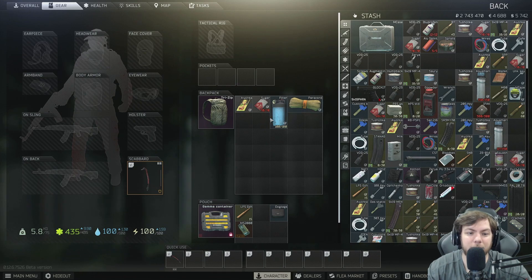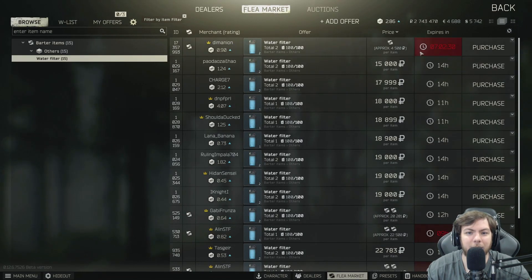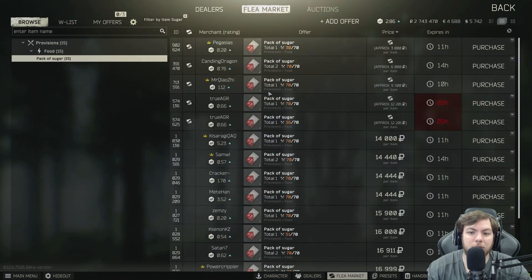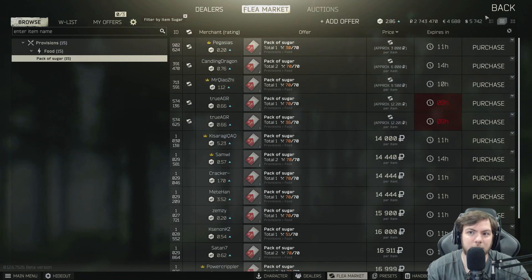Paracords could go up in price — I've seen them hover above 100k all wipe last wipe. We could just be having a big influx of new players finding these and selling them, but when more people slow down on playing you'll definitely see the price go up. Water filters are going to be very expensive — right now they're about 15k, and I saw these get to about 60 to 80k last wipe, because you need this to make super water for the hatchling moonshine. Sugar is also needed for the hatchling moonshine — they're going for about 14k and usually go anywhere from 50 to 70k.